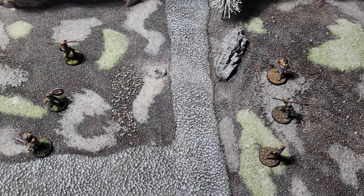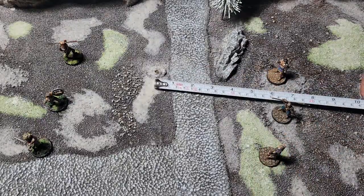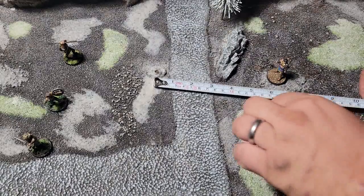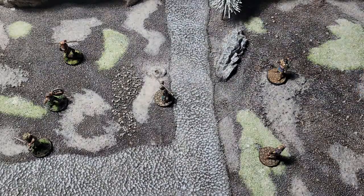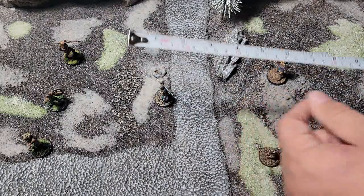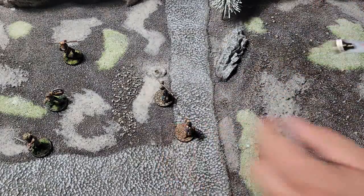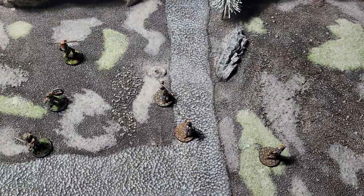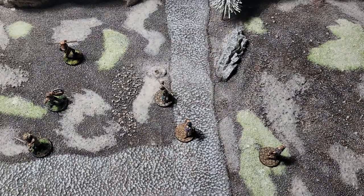You're going to select these models by paying a certain number of points, as dictated by whatever game you're playing. Every model is going to have statistics that tell you things like how far it moves, which you usually measure with a tape measure, sometimes with a movement stick. Typically you'll move along a straight line and measure that out in inches or centimeters or with some kind of template. There may also be terrain on the table that can impede or help your models — so maybe you have to move around it.